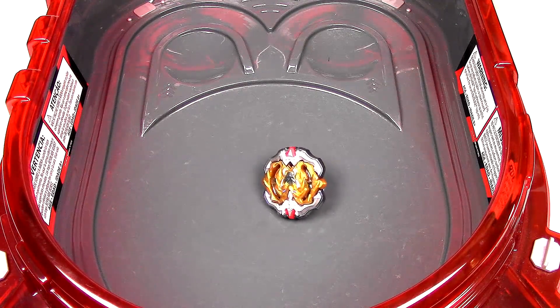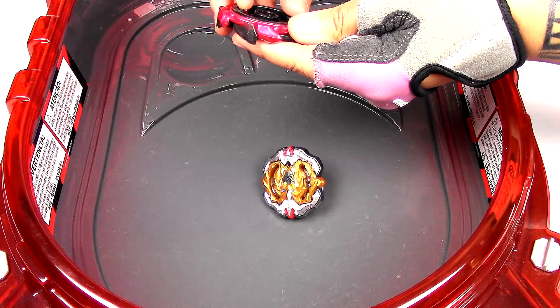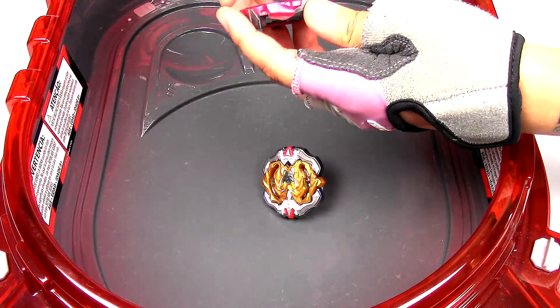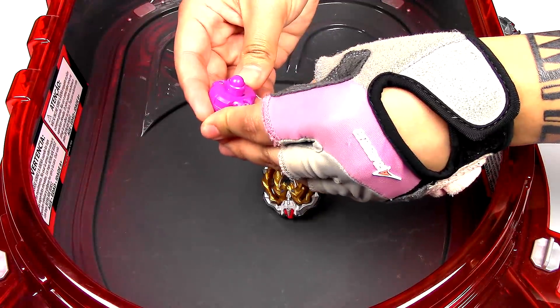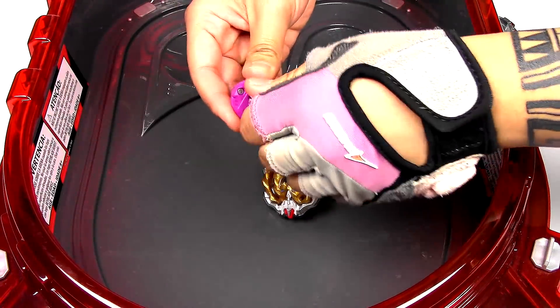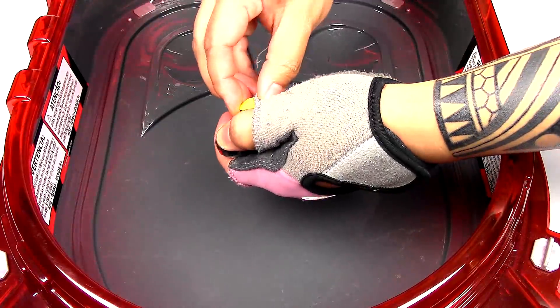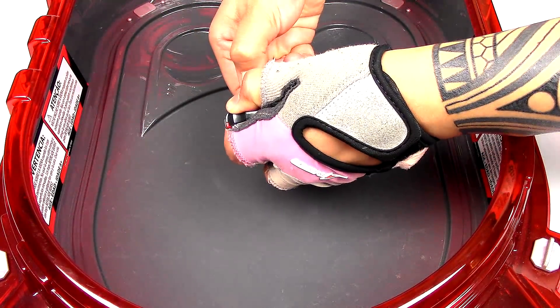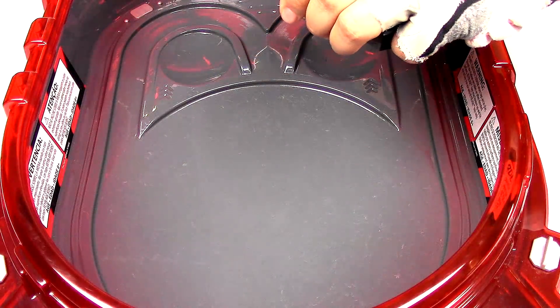Alright, so what I am going to do is bring everyone to slingshock mode. I'll bring Salamander back to defense mode with the blades on the lair. Activate slingshock mode — throwing it in defense though, so it'll be a lot more stable. And of course, Hercules H4 will be in slingshock mode. Three, two, one, let it rip!